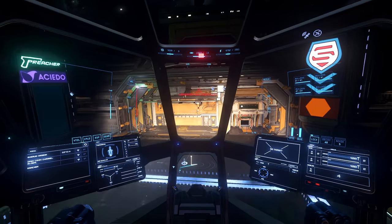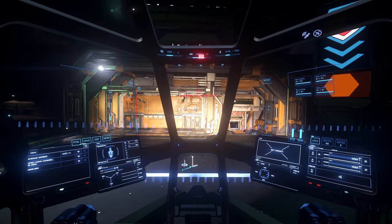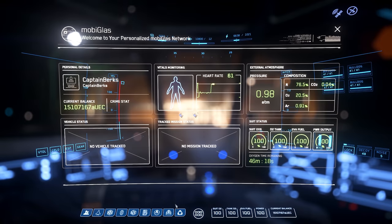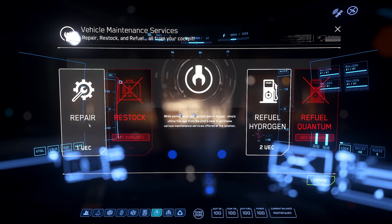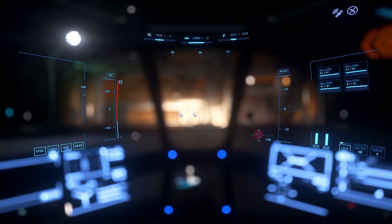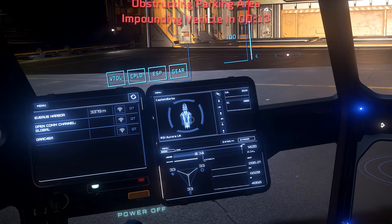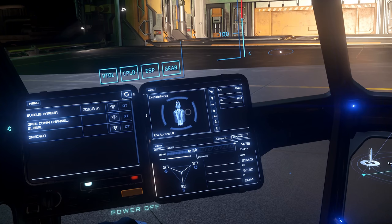After you get back from your mission, make sure you land and repair. Head into your Mobiglass and go to Vehicle Maintenance Services. You can individually highlight each repair tab. After you click Confirm bottom right, you'll know it worked by seeing flashing on your screen bottom left - and you should see your hydrogen and quantum fuel go back up.